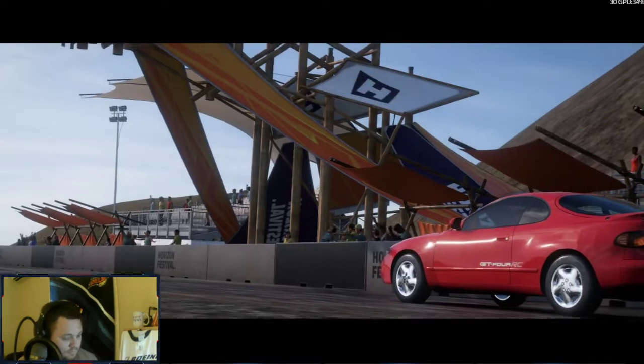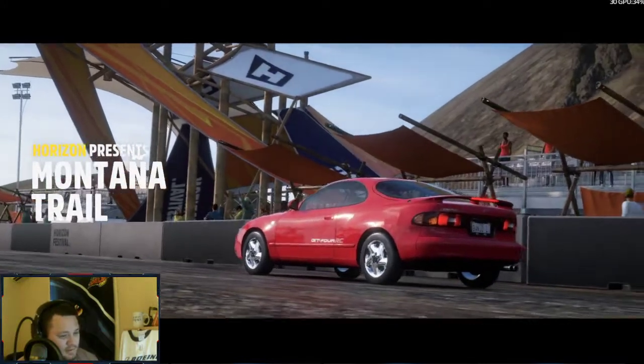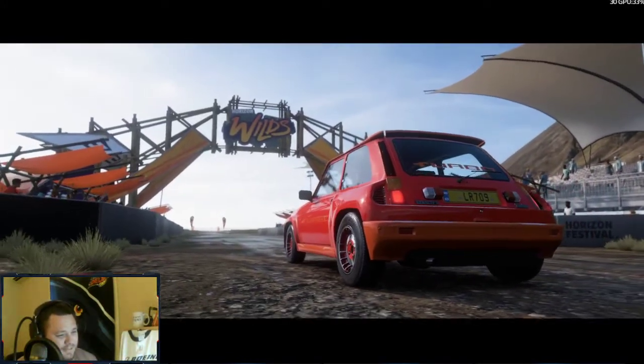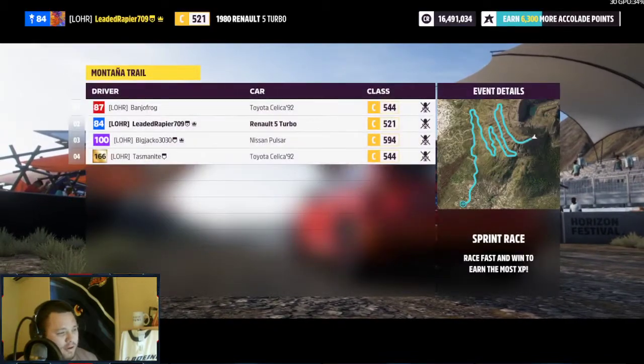We've got a Pulsar. Are you still in a C class or are you in something completely different? No, I was in a C class. I'm in a C class but my C class was like 600. I ended up with a Toyota for some reason. No, it's the missing Pulsar that's got the jump on us. Look at 594.